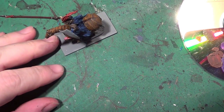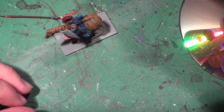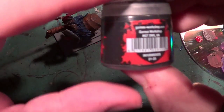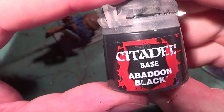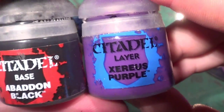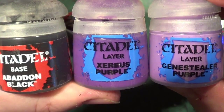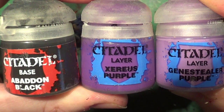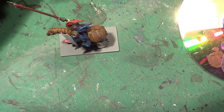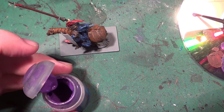Now for the shield. We get three colours: Abaddon Black, Xereus Purple, and Genestealer Purple. We start off in the middle of the shield with the Xereus Purple — it's a mid-tone colour.